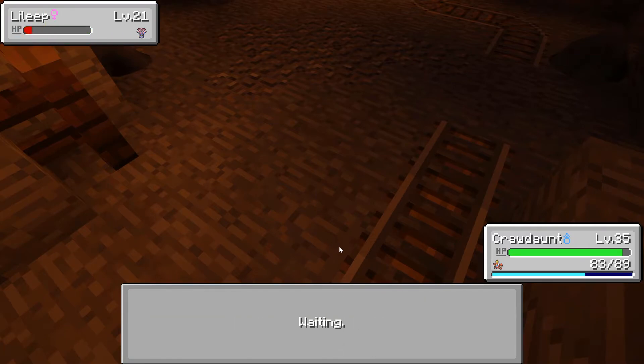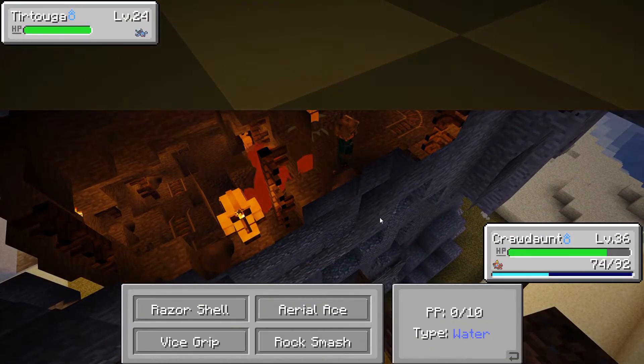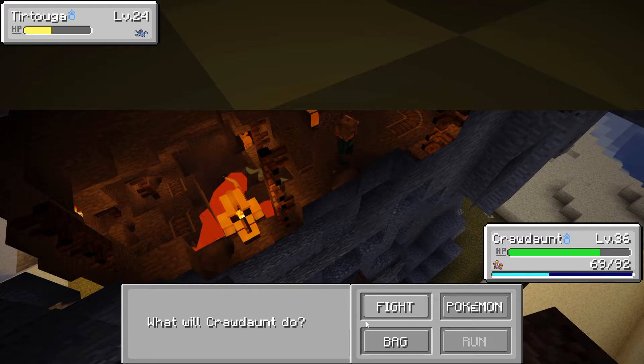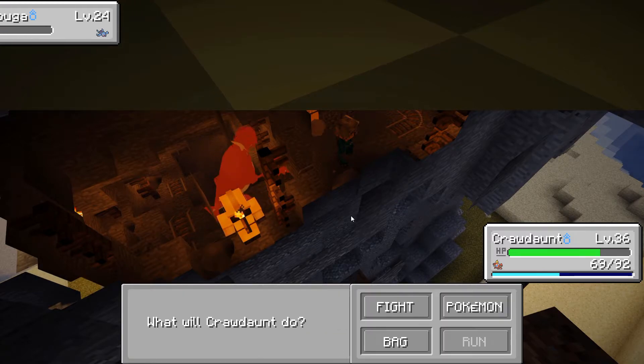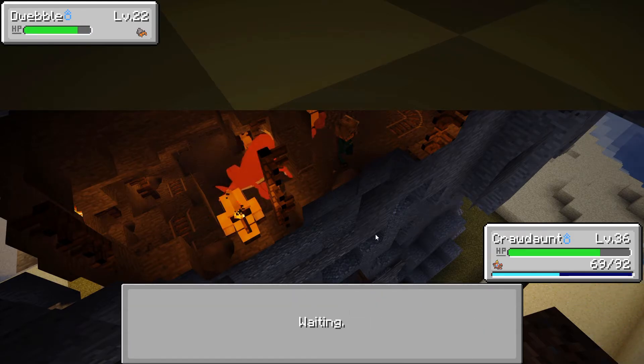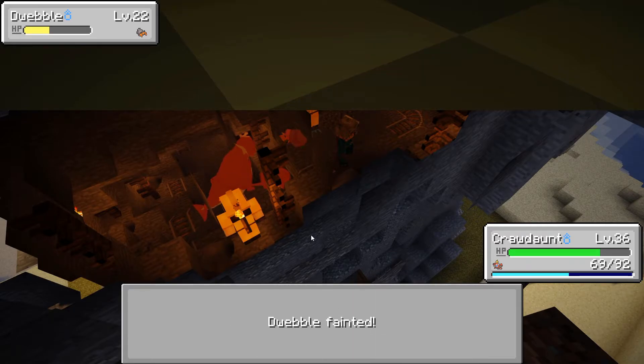So this Delmise says Jolly — which is down Special Attack, up Speed. Jolly I would not put on Delmise necessarily, because it's already slow and you kind of want Gyro Ball. You could also use Heavy-Slam, because Delmise is basically also heavy.